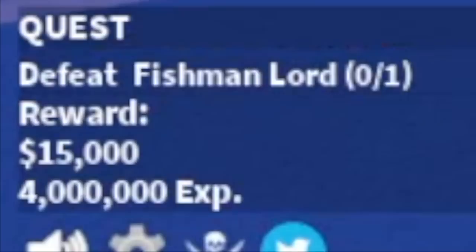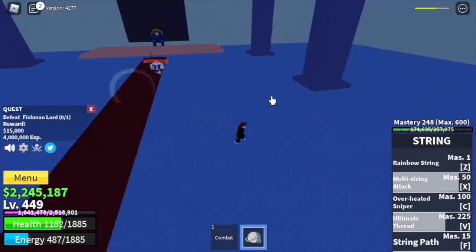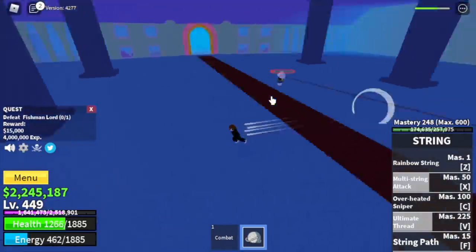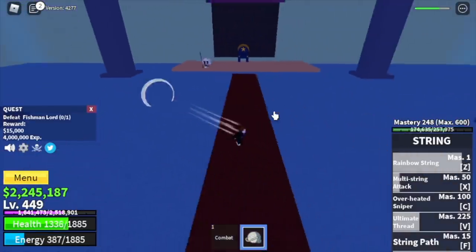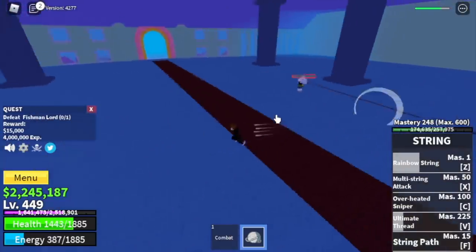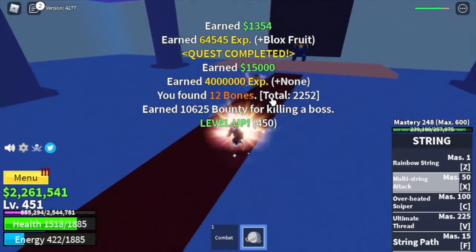To level up faster, start defeating the Fishman Lord at level 425. To defeat him: dodge, dodge, dodge, wait for him to use his trident, then use your skill — and again dodge. Keep cycling and use your skill when it's safe. When you reach level 450, proceed to the next area.